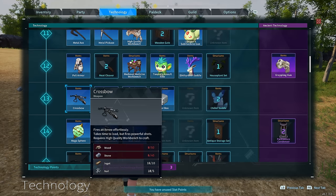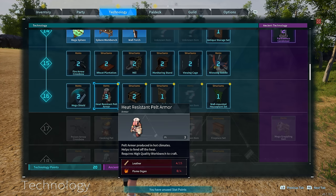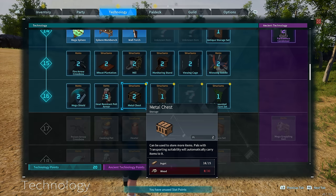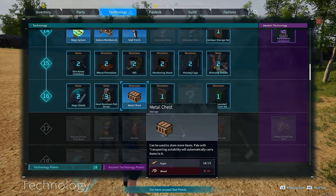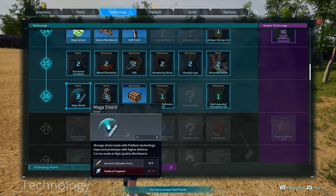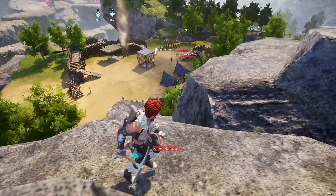We have some new technologies opened up here. The mega shield - we have to get that! And the metal chest - it can be used to store more items. Powers with transporting disabilities will automatically carry items to it. So that's definitely useful: the metal chest and the mega shield.